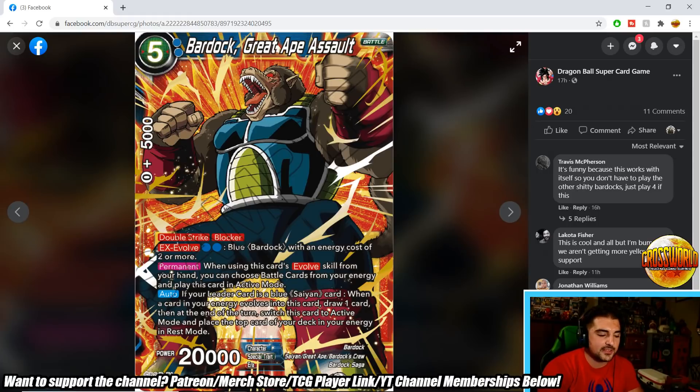The auto triggers if your other cards are blue Saiyan: when a card in your energy evolves into this card, draw one, then at end of turn switch this card to active mode and place the top card of your deck in energy face-down. That ramp effect is solid, and re-standing for the blocker lets you swing the double strike — possibly at a Unison or at life to apply pressure. Besides that one-time auto, you'll have a pretty beefy 20k double striker.